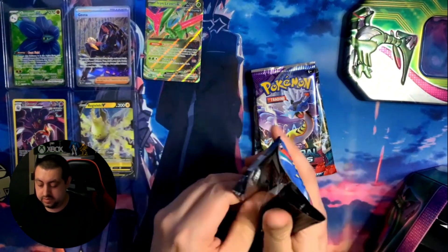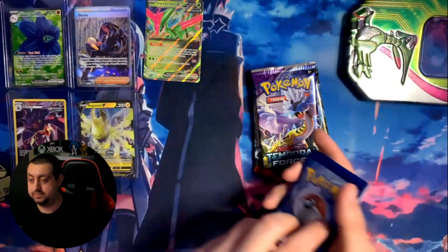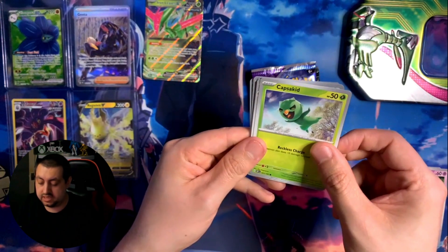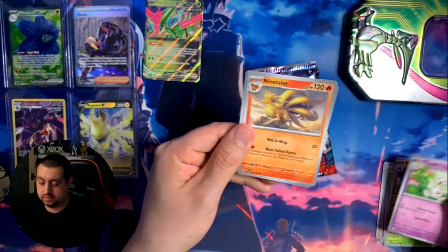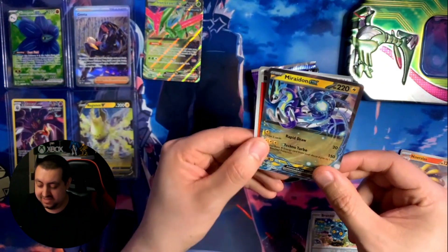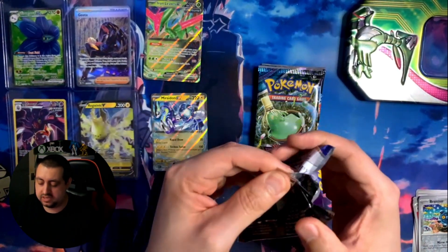Starting with the Obsidian Flames pack: we got a Lilup, Crabrawler, a fairy energy, Capsakid, Pupitar, Togetic, Ninetales, Vengeful Punch, a Bronzor, and a Miraidon EX - wow! There you go, obviously an energy card as well, but we've got an absolute truckload of energy cards. Next up is the Temporal Forces booster pack: we got a basic energy, Brilbert, a Rellor which we've never heard of, Ponyta, Chatot, the Heem - never really heard of that but we have seen it before - Ancient Booster Energy Capsule, Rapidash to go with the Ponyta, holo Nuzleaf, a Licanroc, and a Melmetal - wow! Melmetal is one of our favorite Pokemon GO creatures.